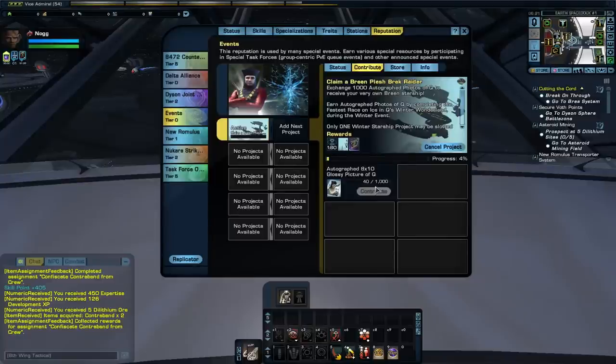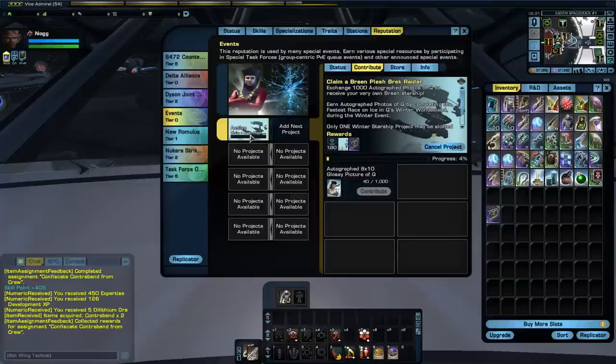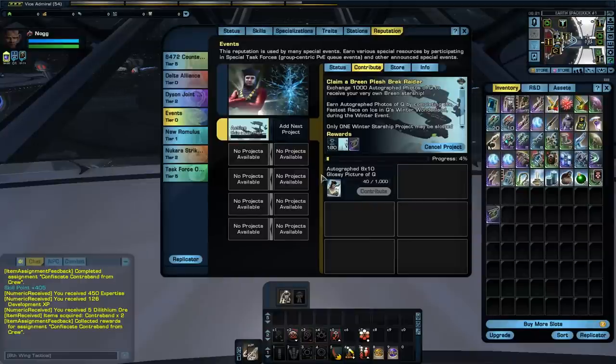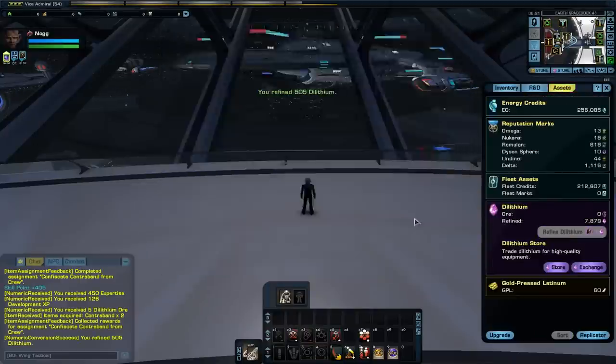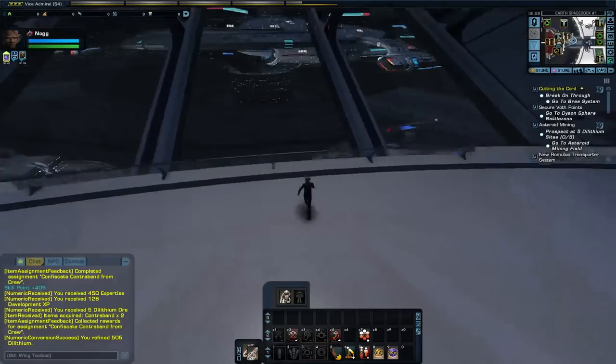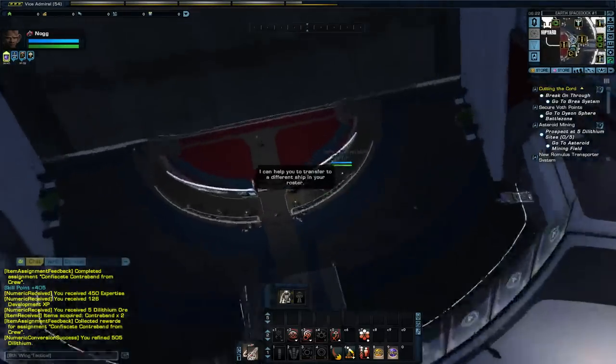I'm sure some people created characters just to make sure they get all their ships across all characters. The biggest thing is making sure that you get both your Plush Bruck Raider and your Breen Carrier — with that you end up getting the Plush Bruck Frigates to launch from your hangar bay.